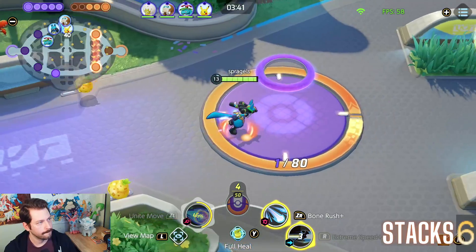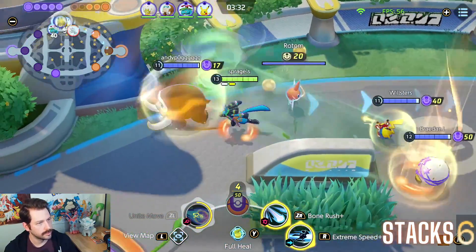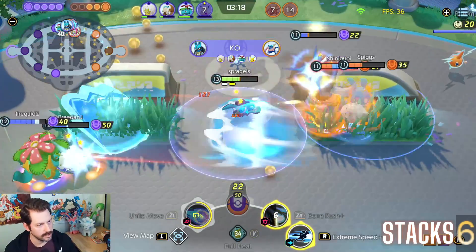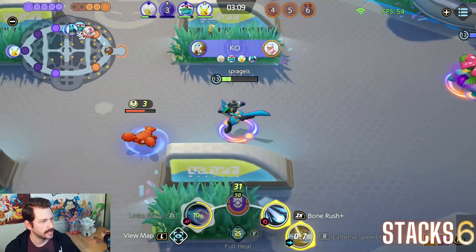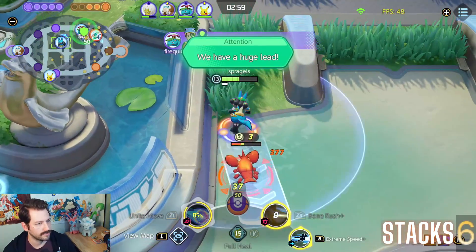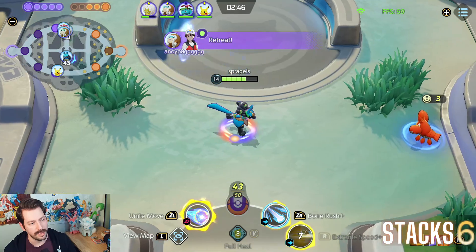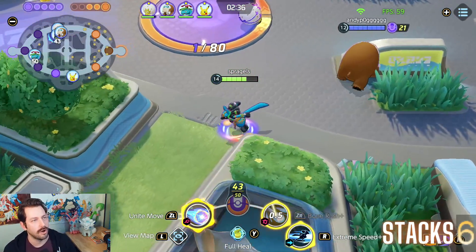Heading up to the top here so we can fight at Rotom. The enemy is rotating up here, it looks like. It looks like they're not here though, so we're going to be able to take that. Greninja throws a Unite move, but we don't even have to deal with that — we can just wait for a second. Got my full heal. Throwing my bone rush here, just using my extreme speeds throughout this fight. We're level 14 now. Level 13 is actually where we get our next power spike — let me show you what 13 does. You use your extreme speed, throw a bone rush at anything, and then use your ability to rush to the bone — it resets your extreme speed. It's an awesome upgrade for your move.